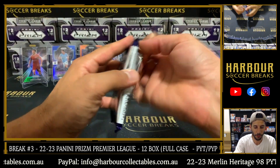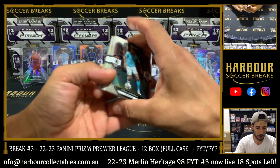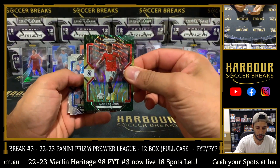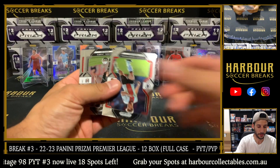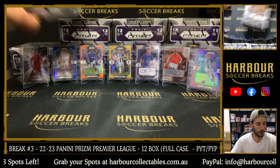Final pack of the fourth box — we've got another multicolor, it is Jaden Sancho. Silver of Calibali and base. Alright, let's go — fifth box.